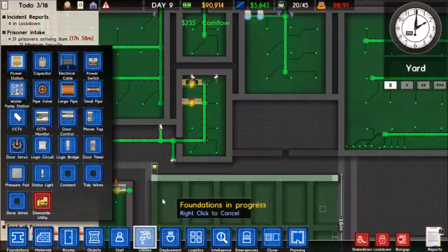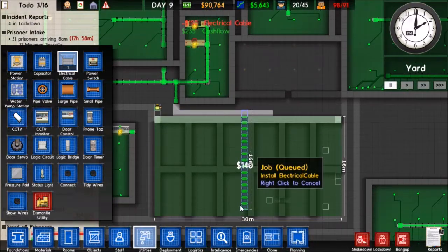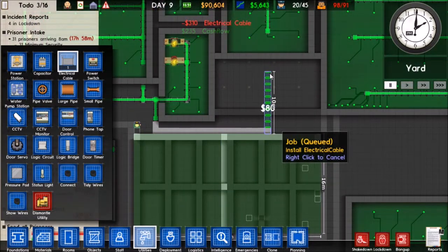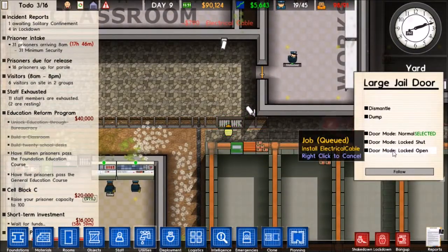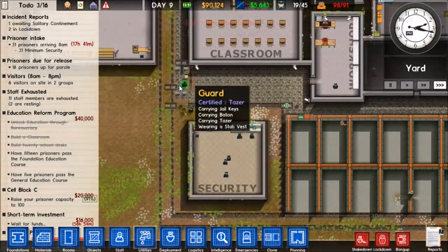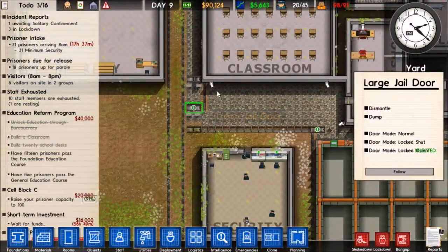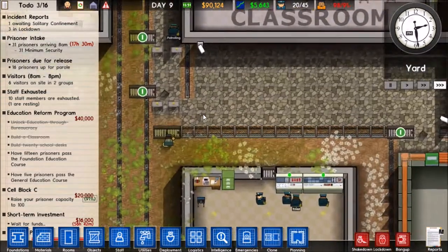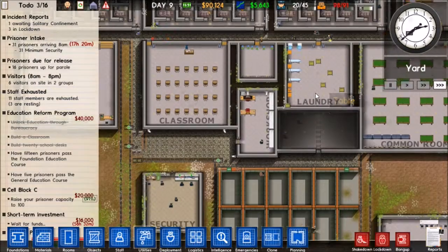We're doing good. Let's get our power back here. Yeah, that looks fine with the fences there. I'll leave all these locked open because I don't have any prisoners working in the workshop, so we're fine.